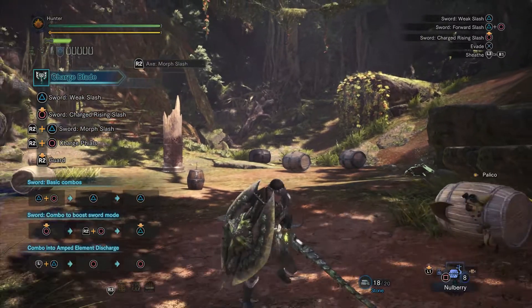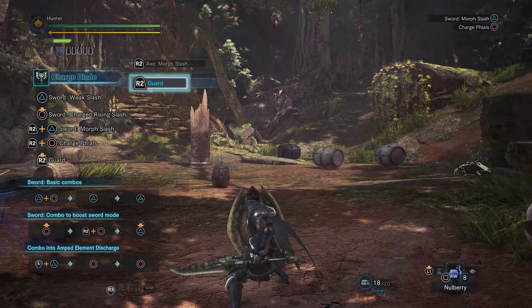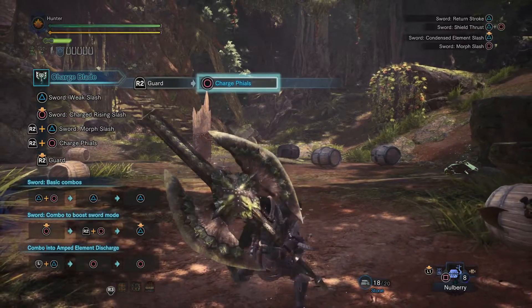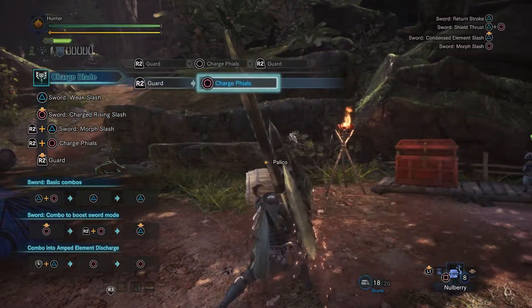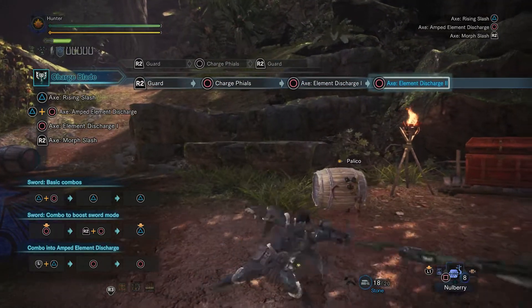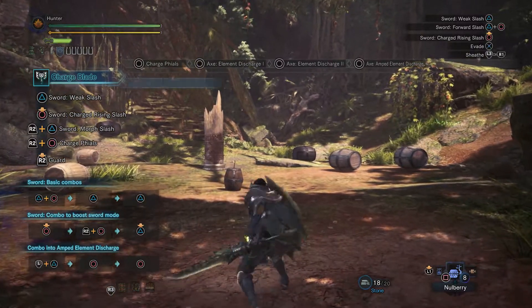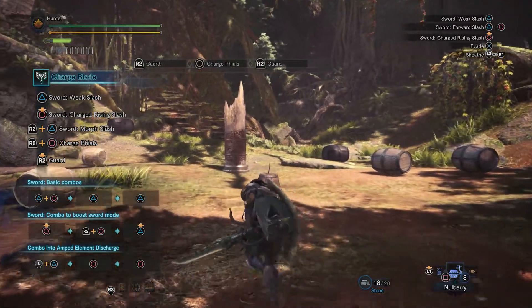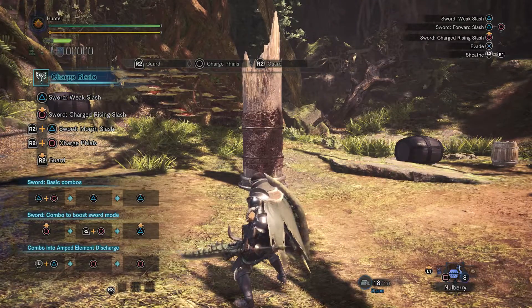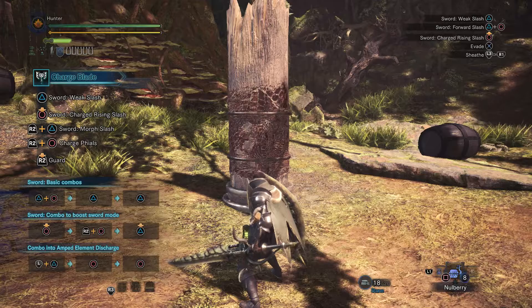Let's go back to the sword. We need to figure out what she was talking about — she mentioned charge phials. Let's hold R2 and press circle. I don't know what I did, but okay. Charge phial — I don't see any phials being charged. If you look on the upper left-hand side, there are little bottles, but they're all empty. Let's see if attacking something makes the phial go higher.